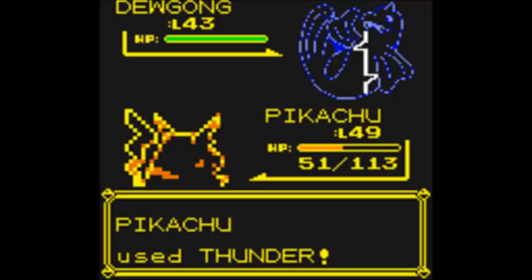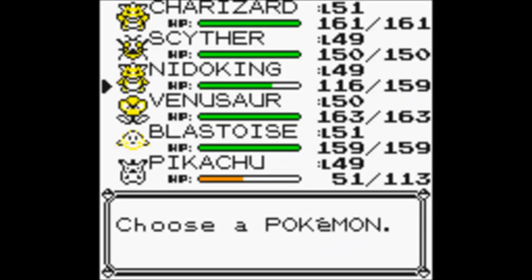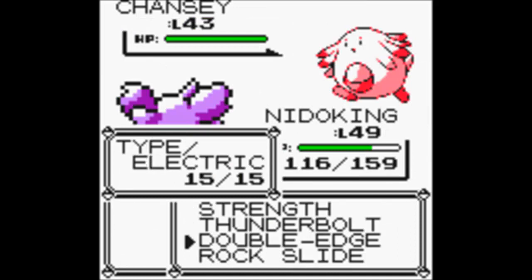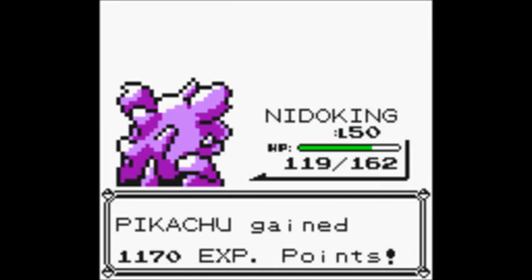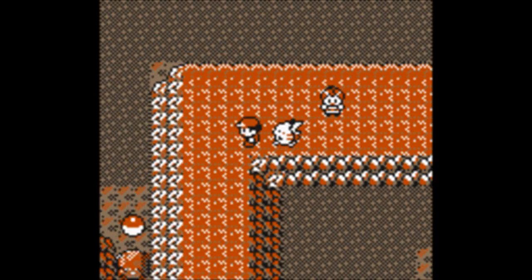WOW, that did a lot. Thunder. Chansey! Ugh. Let's go Nidoking and use Strength — take it down. Nidoking's level 50. Now it's time for a Dewgong and I'm just gonna take that down. And okay! Now we don't have that much left of this cave. That is awesome.